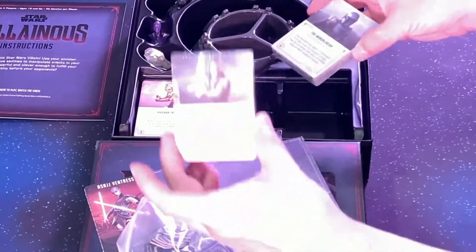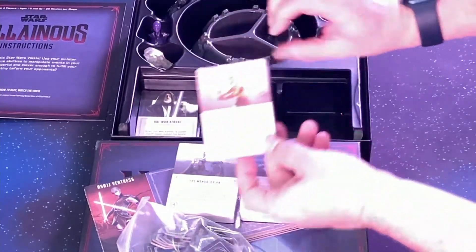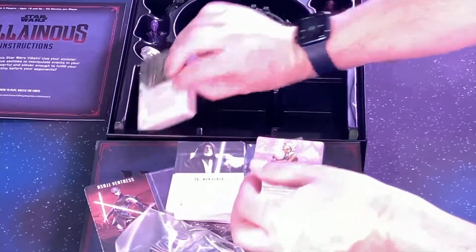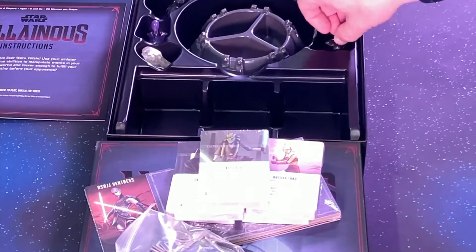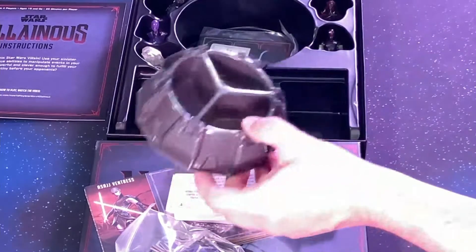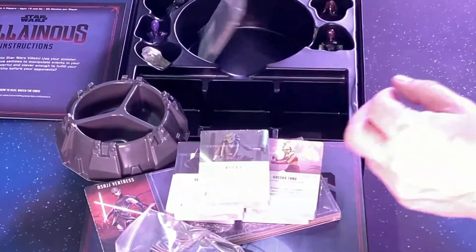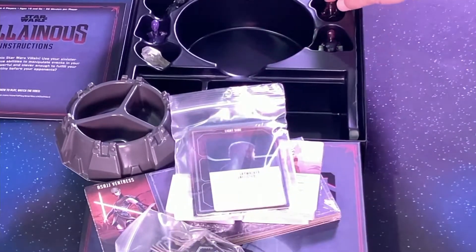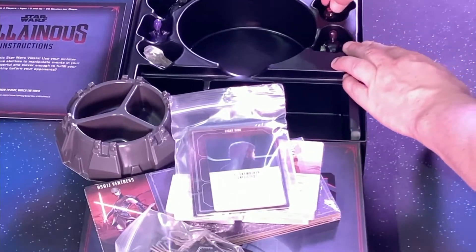They do have a card for Rey here, the Mandalorian, Ahsoka, Obi-Wan, Kit Fisto. We have this container probably for tokens. Main cards here.